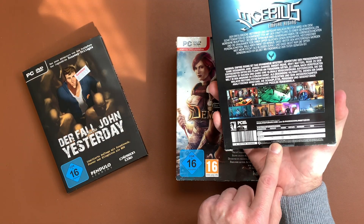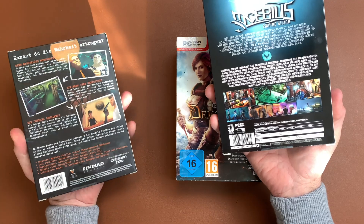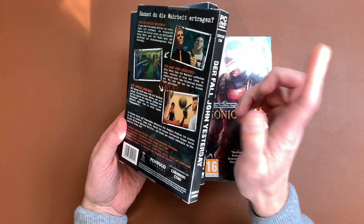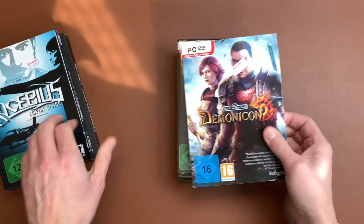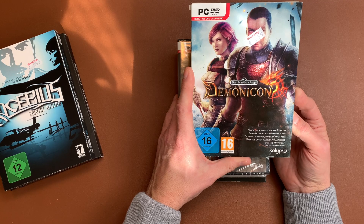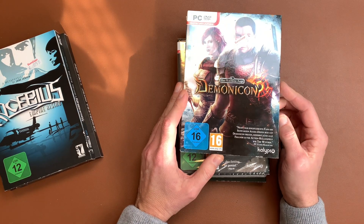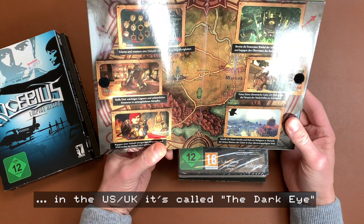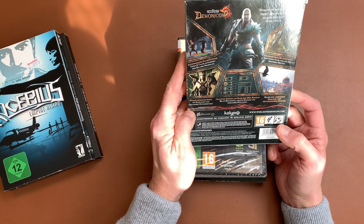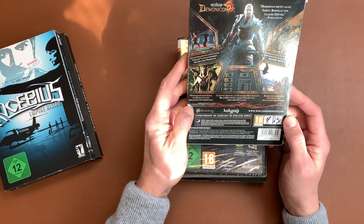It's a mystery adventure from 2012, so this is 11 years old. This one is from 2014 — nine years old — and you need a Windows XP, Vista, or Windows 7 machine. Then we have the Demonicon, called Das Schwarze Auge, which is pretty much the German Dungeons and Dragons. This looks a bit like a turn-based game, and it's from 2013.